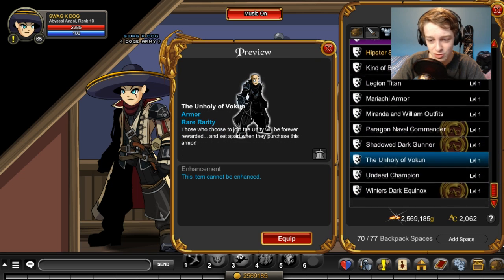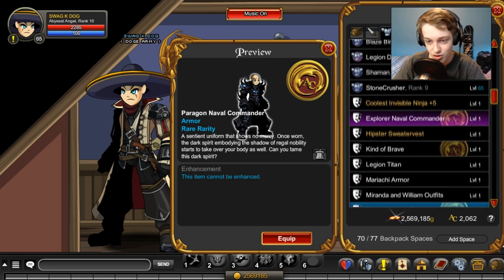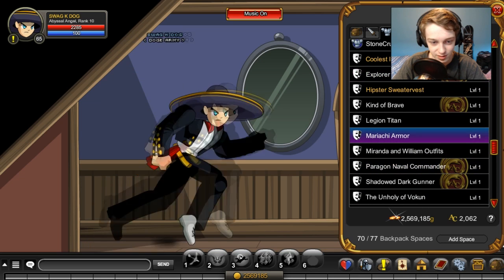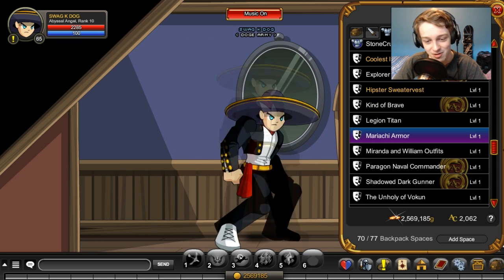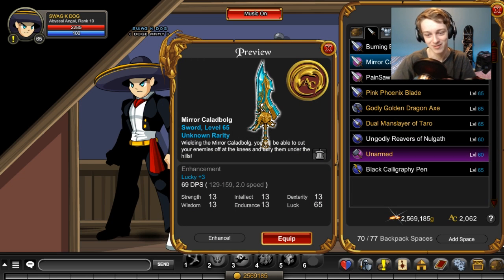I might stream Overwatch tonight — it's coming out at midnight East Coast US time. Where is the armor I just purchased? Mariachi — there we go. I really don't like how it makes every character frown. He's a mariachi guy, he should be smiling! And where's the mariachi guitar? We didn't get any new weapons.